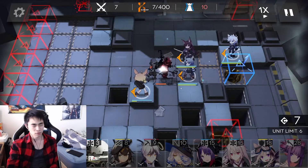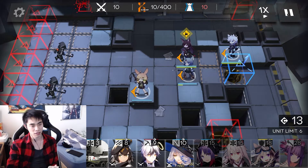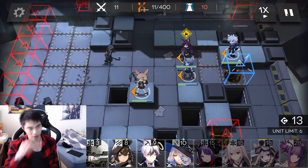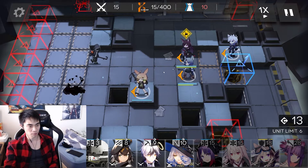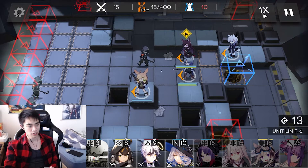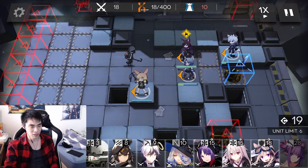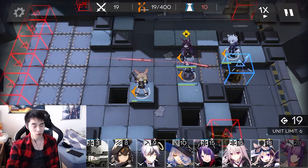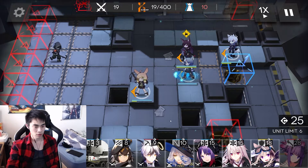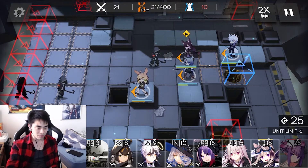We throw Melantha here because while she can only tank one, she has really good DPS and she's also very tanky — she's an amazing unit. We're gonna throw a Carnigan here in the tile in front of her, but that won't be until around 300. You can throw it sooner, but the later you do it the better, just in case something goes wrong and you have extra deployment points to fix it. We are gonna throw Lava here too.